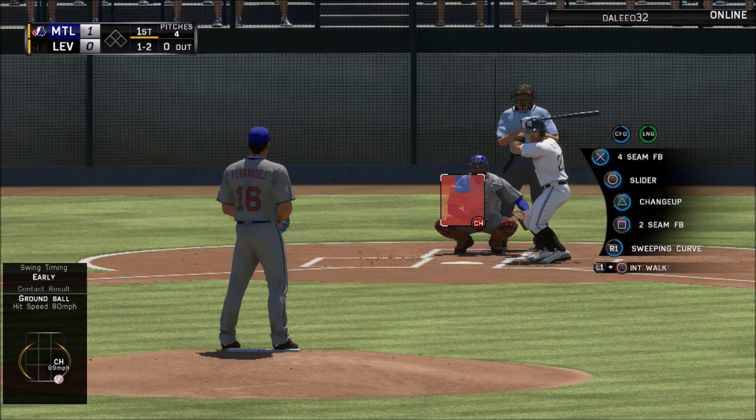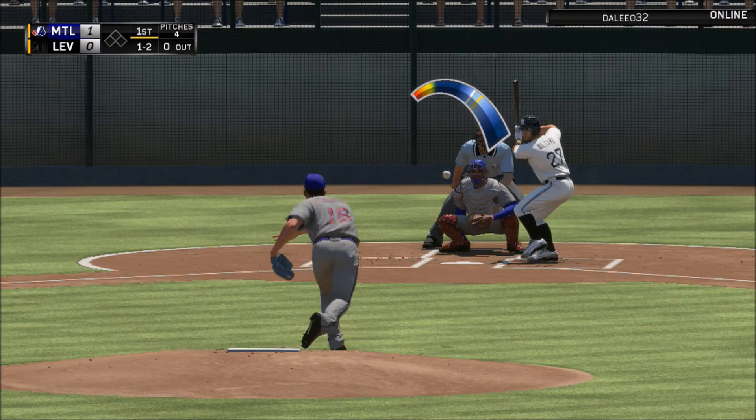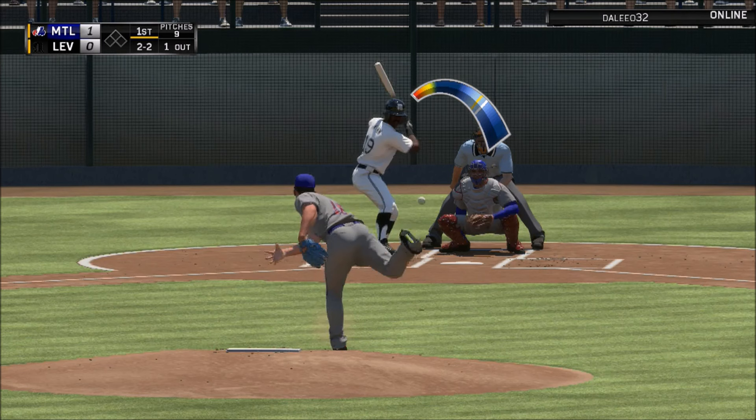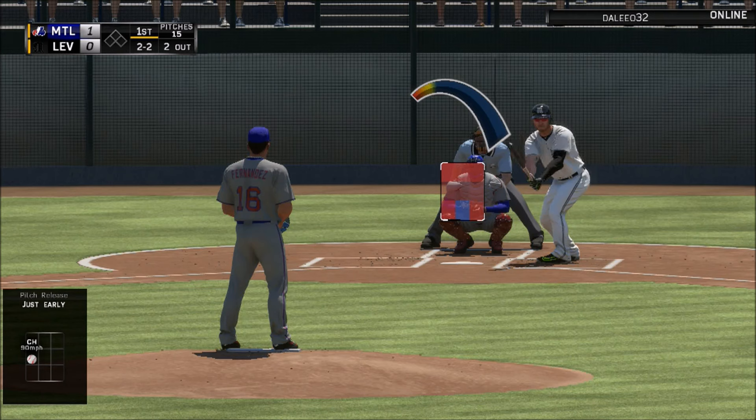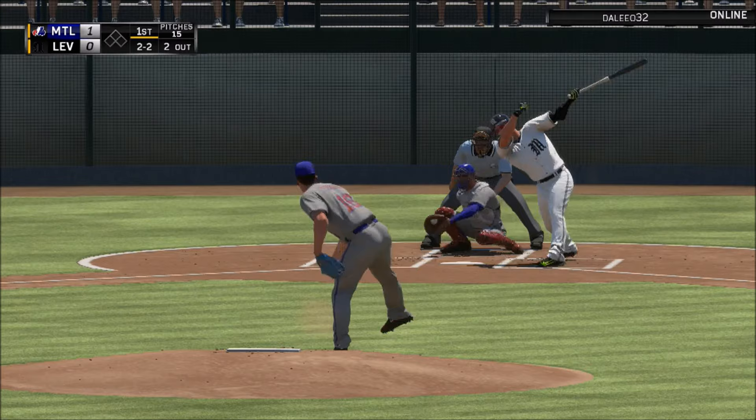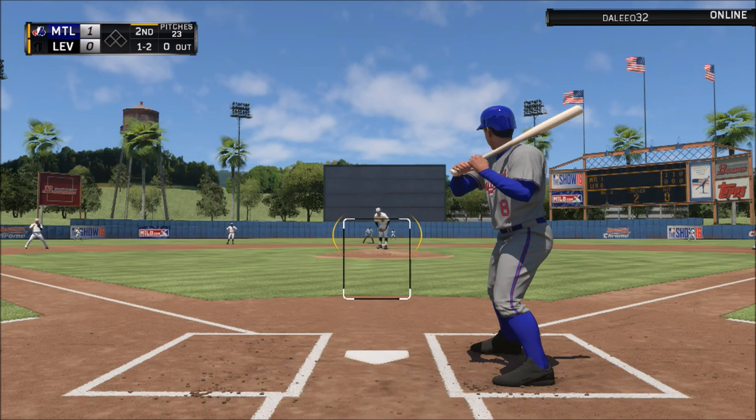He goes out there his first at-bat, first pitch of the game, sends one deep — already getting a good start. I had Jose Fernandez on the mound finally. This is only the third game I've been able to take the hill with him since I got him about a week ago. This guy also had Nolan Ryan on the hill, so this game looked like it was going to be very good on paper. Donaldson going down on the K to end the inning — getting off to a good start.